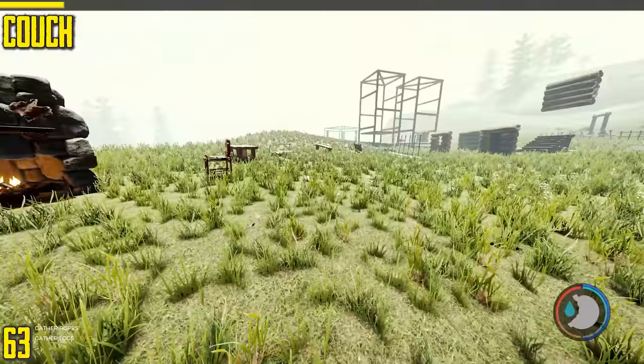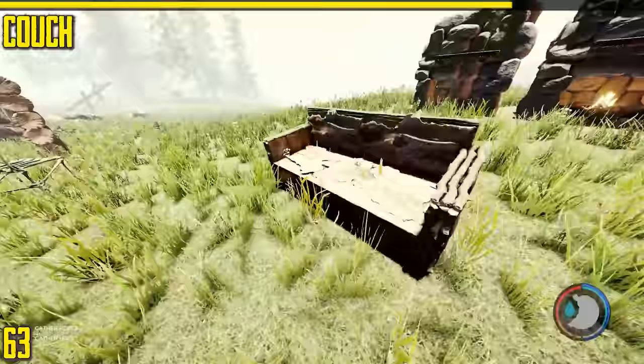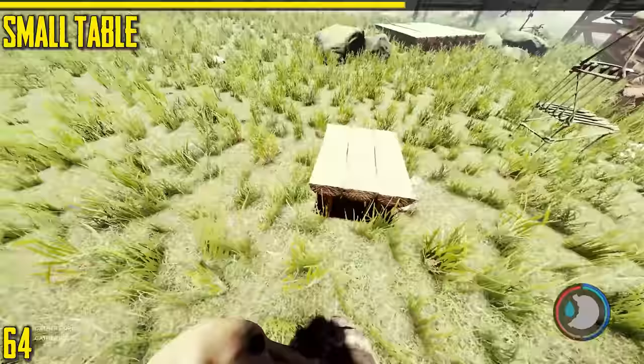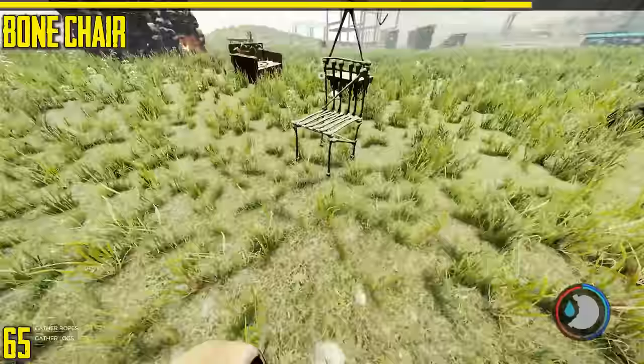Next is the couch — similar to the bench and chair, you can sit down on it. It just looks more fancy. Very expensive to make because it uses a lot of deer skin. Next is the small table — same as the other table, does table things, just very small. Next is the bone chair — just a chair made out of bones. All of them regenerate your energy.